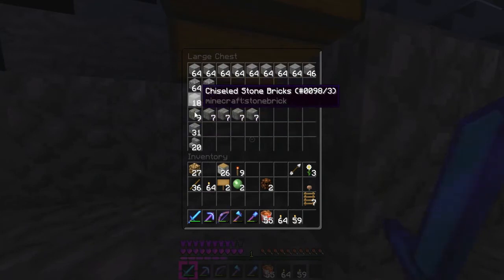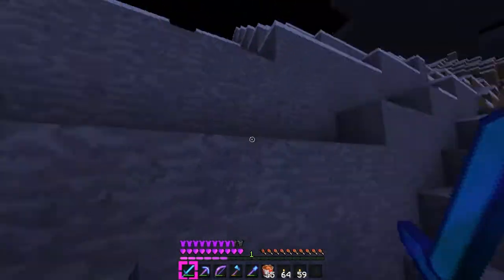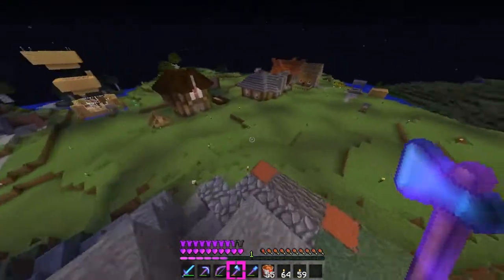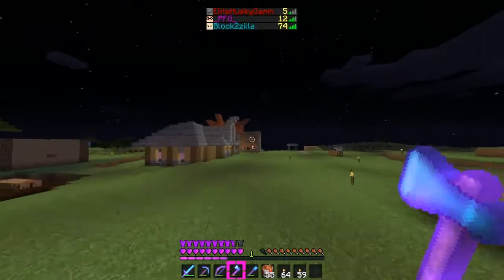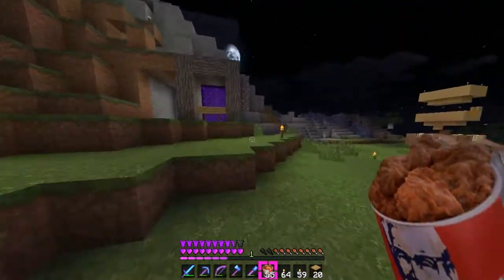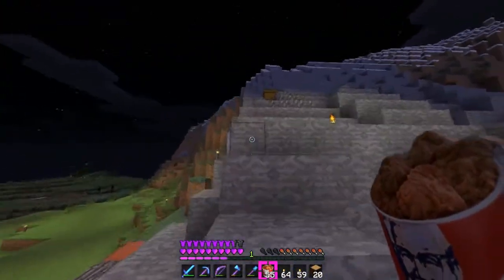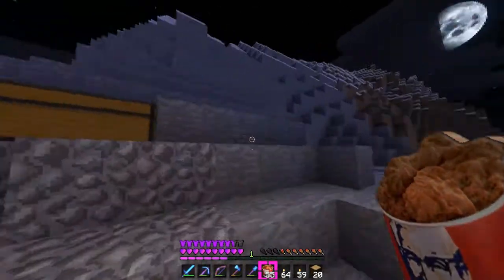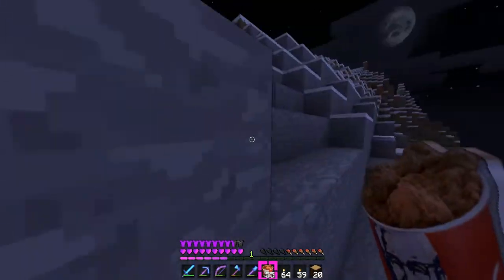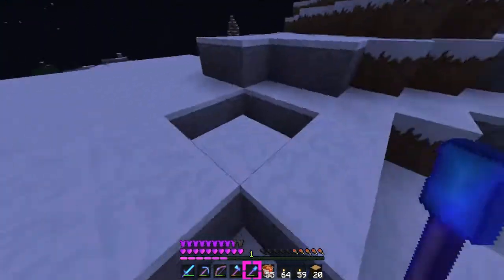We got some mossy stone, chiseled stone, crack stones, stone stairs. We need some wood too — let me see if I can go grab some oak wood. So we're gonna start off by going up this mountain. We're gonna make it on the top, the peak of the mountain, cause it's kind of like a watchtower. But I'm gonna be putting like brewing stuff up there as well. So we're gonna go up to the peak of the mountain and kind of lay out an area of where we want this thing to be.